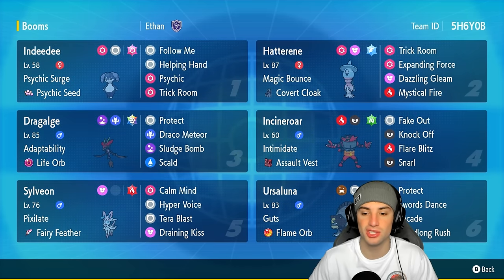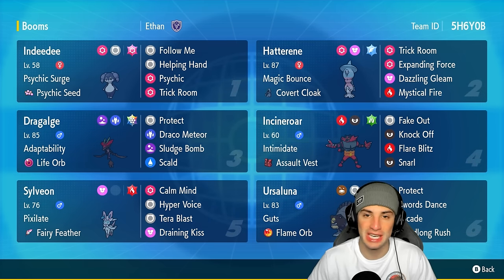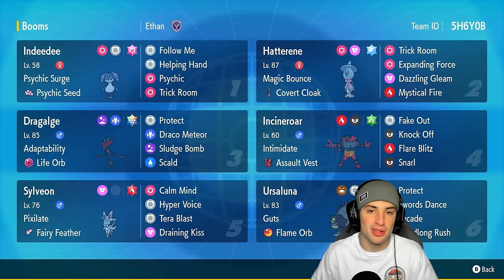Our final three Pokémon on today's team feature Incineroar, Ursaluna, and Sylveon. Sylveon is going to be a great special attacker. Ursaluna is a big-time physical attacker with Swords Dance. And Incineroar doing Incineroar things — I don't even have to talk about that Pokémon anymore. We know exactly what Incineroar does, we know exactly how it plays.